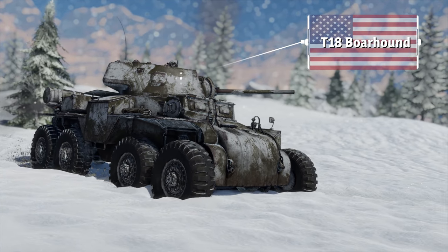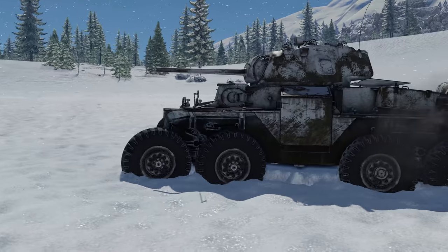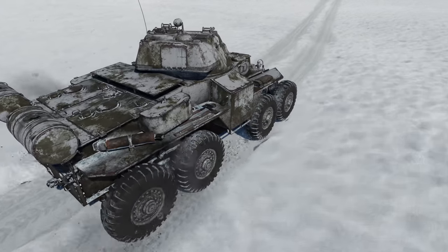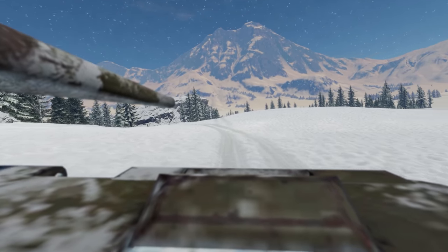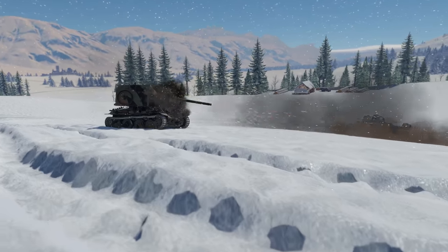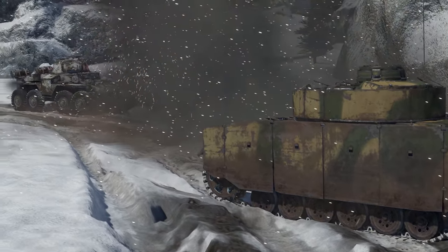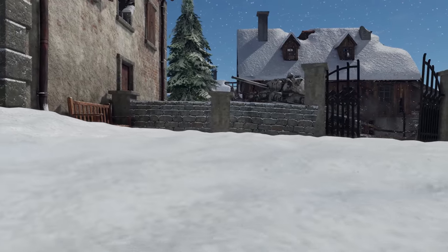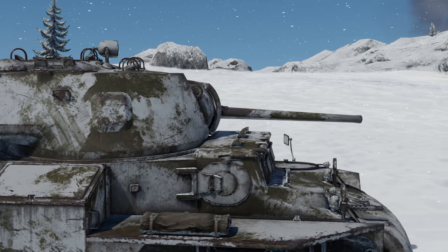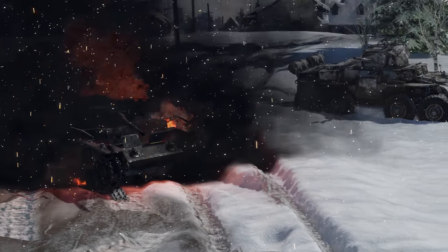The bronze medal goes to the T-18 Boer Hound, an American gift armored car, which is also one of the more unusual vehicles of its class. In most cases, armored cars are pretty light and need to be handled with care, especially when going off-road — not to mention that they can't take much punishment, if any at all. Well, the 24-ton Boer Hound is anything but that. It has enough armor to qualify as a medium tank, and it doesn't have to go around obstacles — it just smashes right through them. The car is also equipped with a very respectable 57 mm cannon, allowing it to perform really well in fights with both tanks and SPGs.